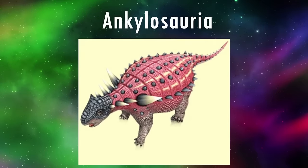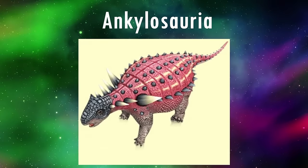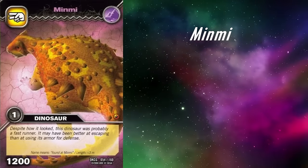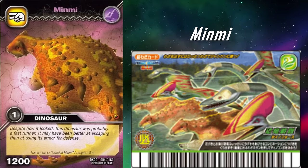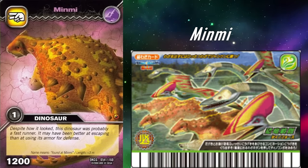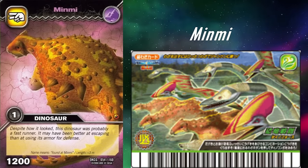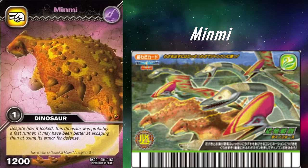Up next, we have two Ankylosaurs. The first of which we're going to look at is a very complicated genus to talk about, Minmai. It appears in the arcade grass movecard Dino Force. Confusingly though, it was made into an Earth Dinosaur card in the TCG, but since it was in a movecard first, it felt most appropriate to talk about it here.